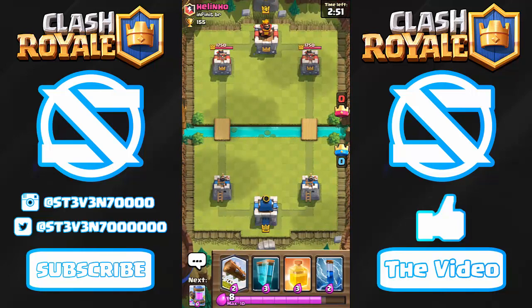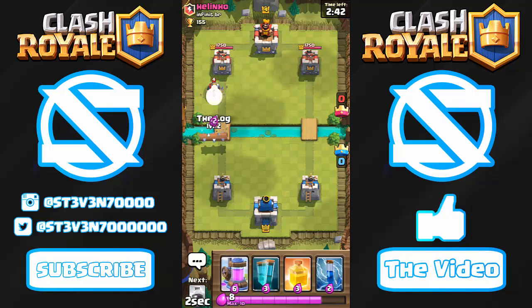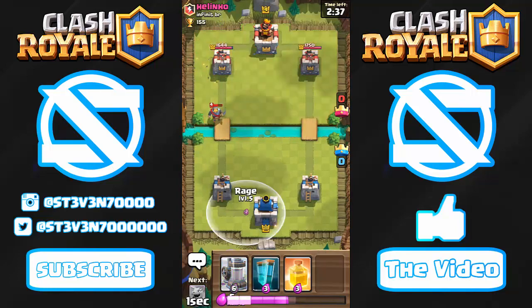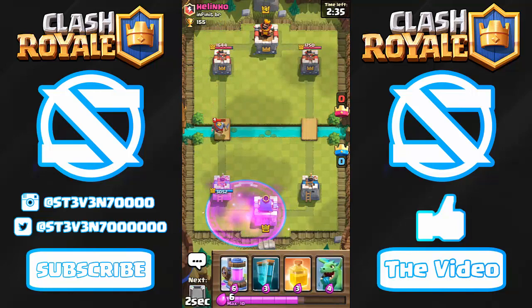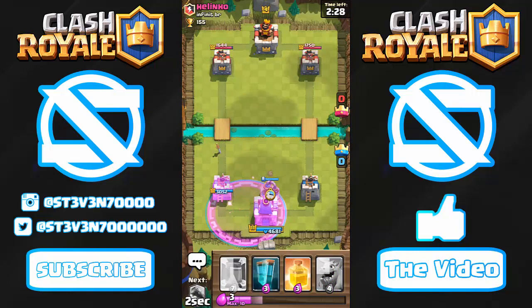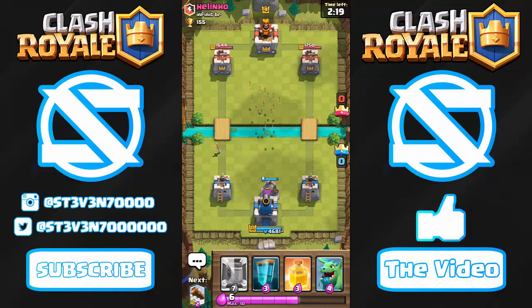We're in our first battle of the day against a Level 4 player. Let's see what he does first — I kind of want him to drop something and not go AFK. He drops a knight, which I pretty much predicted. I dropped the log around the same time. Right now I'm just trying to get as many elixir collectors as I can on the arena.